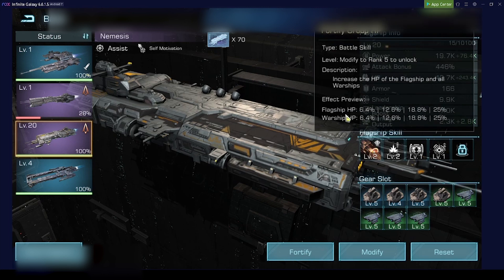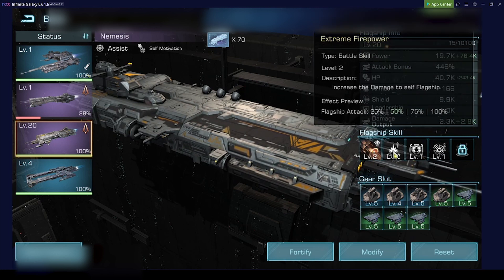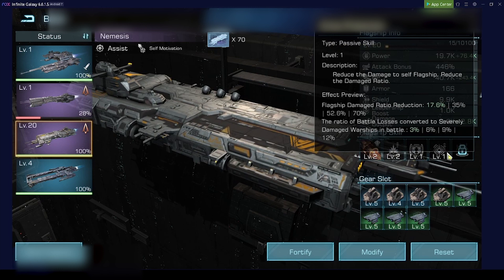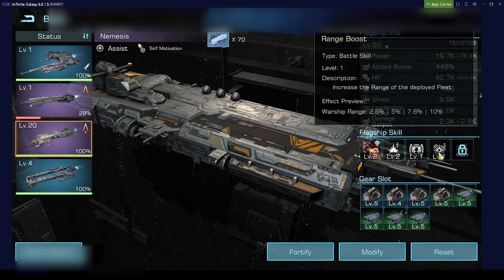Skill 5 increases flagship HP and warship HP. So overall you have for the flagship increased attack up to 100%, you can reduce the damage up to 70%, and you can increase the HP while reducing the damage — this is really huge.